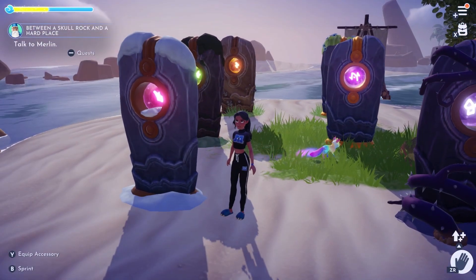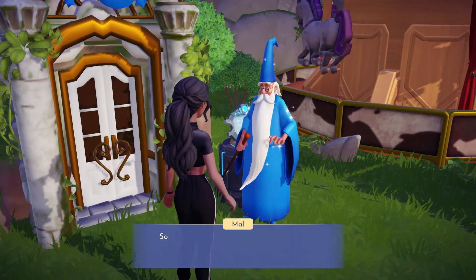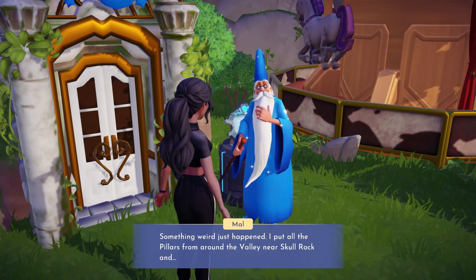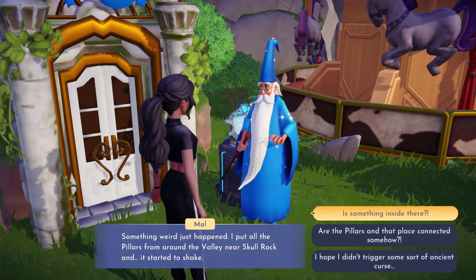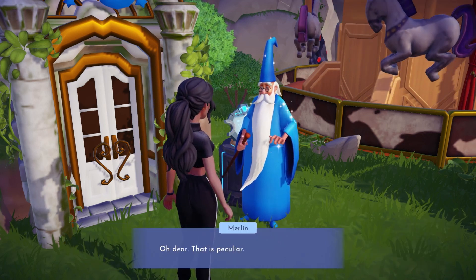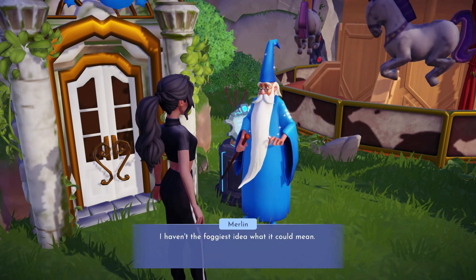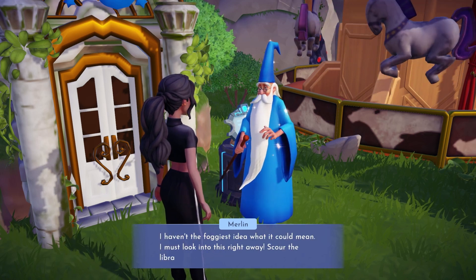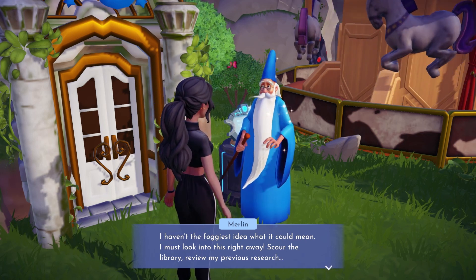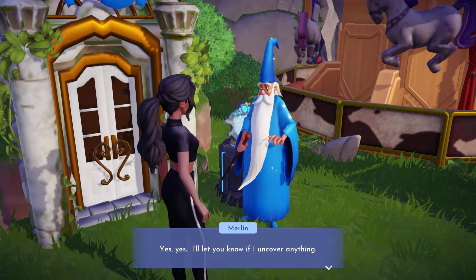But now we have to talk to Merlin. 'Is something the matter, Mal?' 'Something weird just happened. I put all the pillars from around the valley near Skull Rock in. It started to shake — is something inside there?' 'Oh dear, that is peculiar. I haven't the foggiest idea what it could mean. I must look into this right away. Scour the library, review my previous research. Yes, yes, I'll let you know if I uncover anything.'